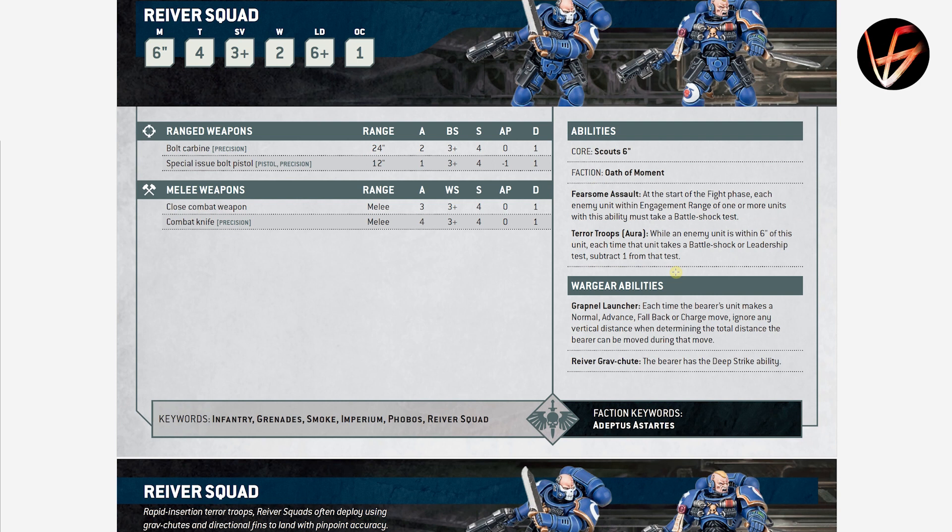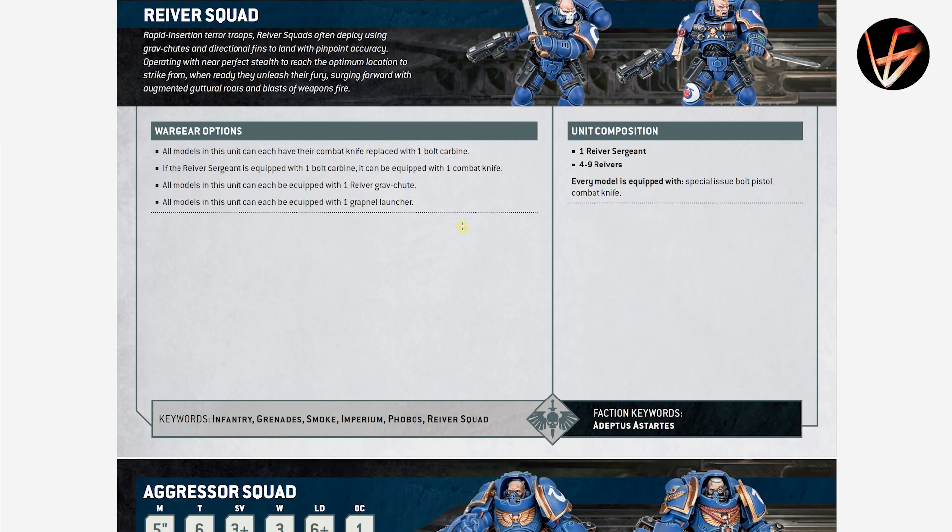Reavers were awful in the previous edition — let's see what they are now. They still don't get anything nice in fighting potential. Their Special Issue Bolt Pistols are cool. Scarlet 6-inch move. Fearsome Assault: at the start of the fight phase, each enemy unit within engagement range of one or more units with this ability must take a Battleshock test. Combined with their minus-1 Leadership terror troops ability, there's a high chance of failing the test — meaning your opponent won't get to control objectives or use stratagems. That's strong and I like it. They have Deep Strike. Reavers are still not that great, but the Battleshock interaction is pleasant.